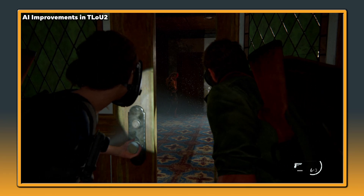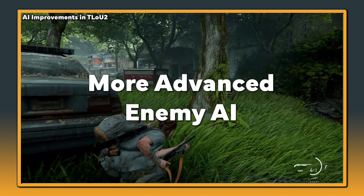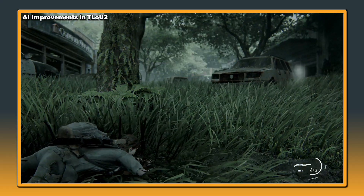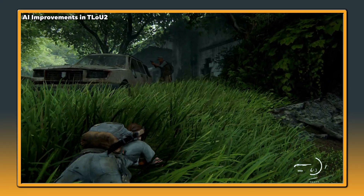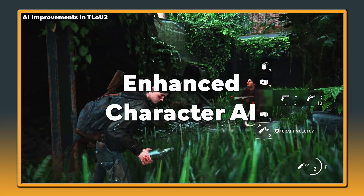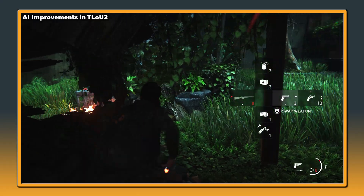In The Last of Us Part 2, AI has been improved in several ways. More advanced enemy AI: the enemies in the game have more advanced AI, allowing them to work together, track the player and respond to changing situations in a more dynamic and realistic way. Enhanced character AI: the non-player characters in the game have improved AI, resulting in more realistic and nuanced interactions and behaviours.